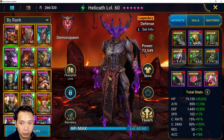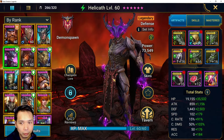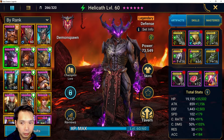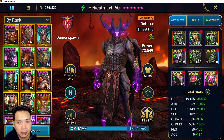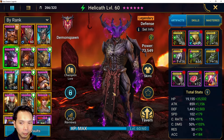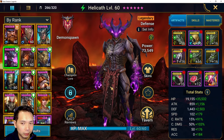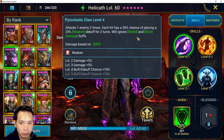Helicath is the guy that made block damage comps for Iron Twins and Clan Boss readily available to everyone because he was a fusion champion. He is just an insane generalist carry for most areas of the game. Let's go over his kit real quick.